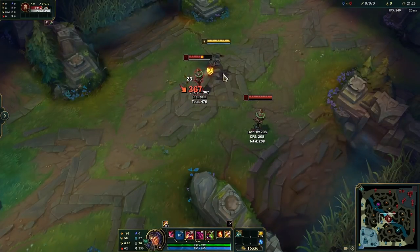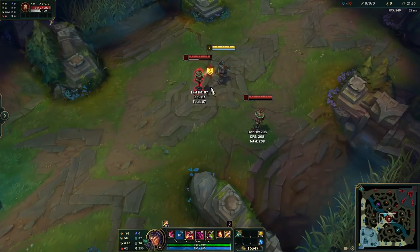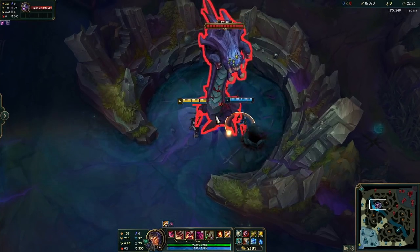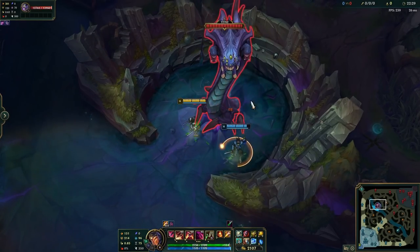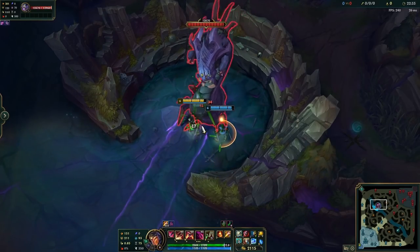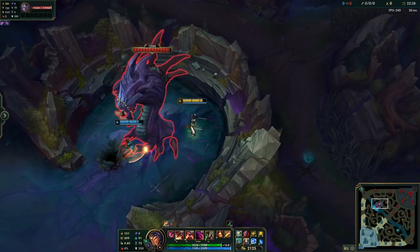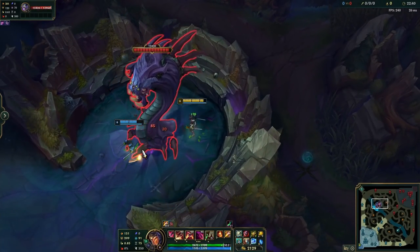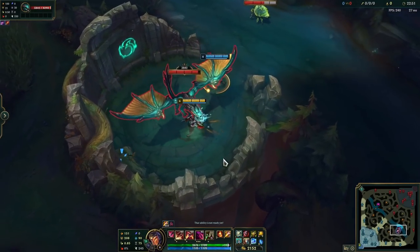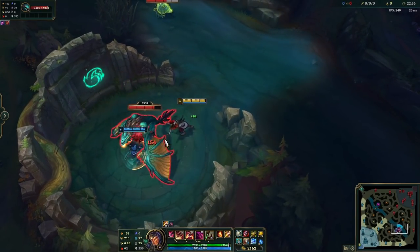Even though Prowler's Claw isn't too common anymore on Shaco, a cool trick is that you can use Prowler's Claw during Q invisibility and it doesn't break your stealth. I get this question quite frequently — people ask how Baron or Dragon attacks the clone and not you. It's very simple: Baron and Dragon always attack what's closest. So if I move myself closer to Baron, it will attack me. If I move my clone closer, it will attack the clone. This also works on Dragon — just walk the clone into the Dragon pit and get yourself to max auto-attack range, and the Dragon will pretty much always attack the clone.